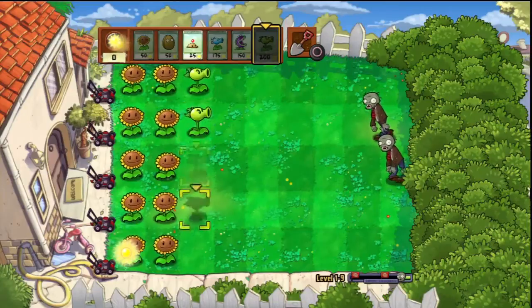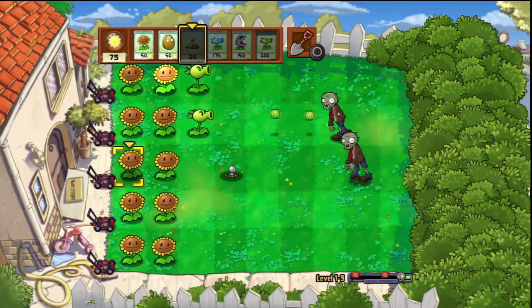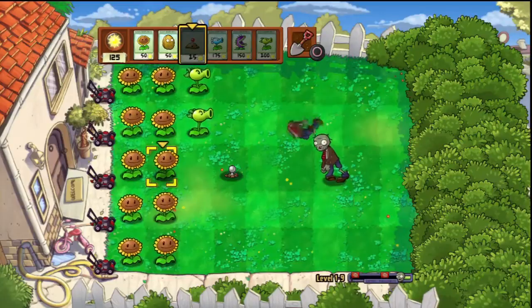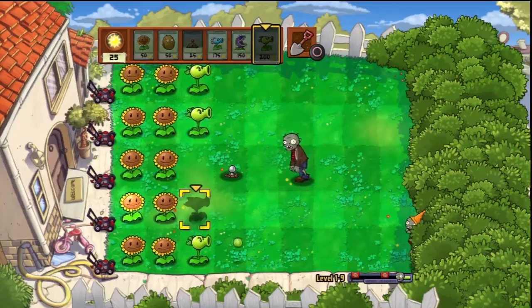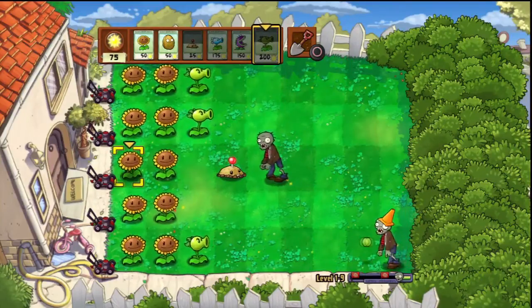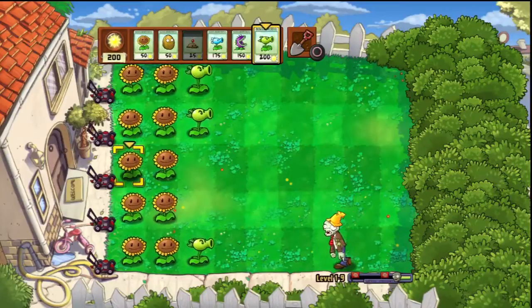Now this could be a problem — I mean, it's not because we have Potato Mines, but it could be theoretically. But I am prepared because I'm like a Plants vs. Zombies Boy Scout. And this will take out a Cone Head easily by itself. Also, one of these with a Snow Pea will take down a Bucket Head, I believe.